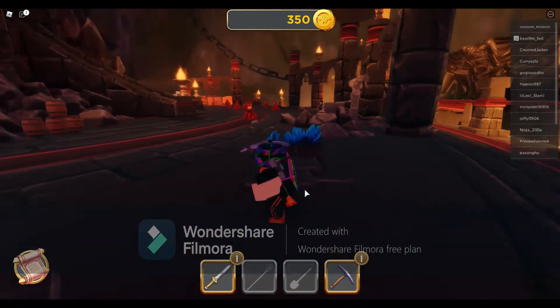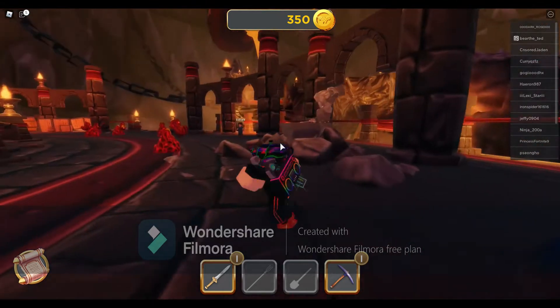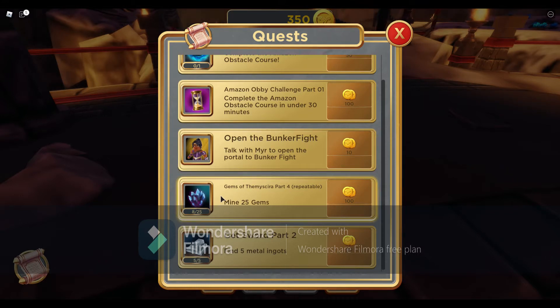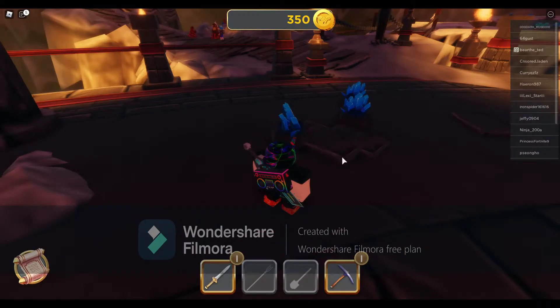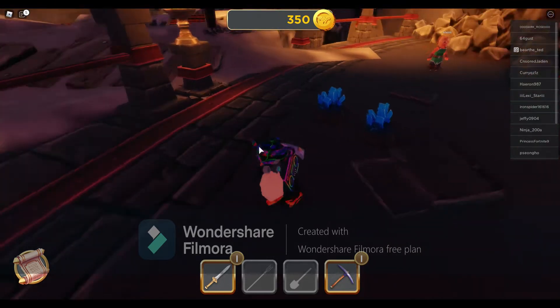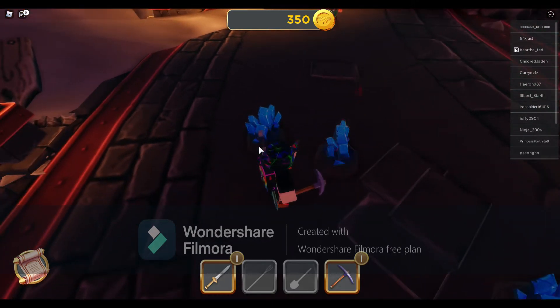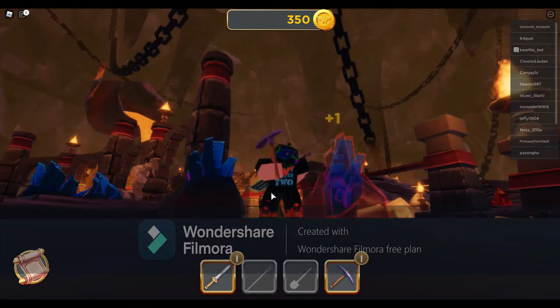Alright, Roblox event. Basically all you do is keep mining 25 of these little gem things. I think I mined a few unintentionally while I was on my Chrome page showing you the sunglasses. But yeah, once you mine all 25 you get to claim 100 coins, and it even says repeatable. I don't think it was meant to be repeatable — I think Roblox was just like, 'alright, we'll just leave it like that.'